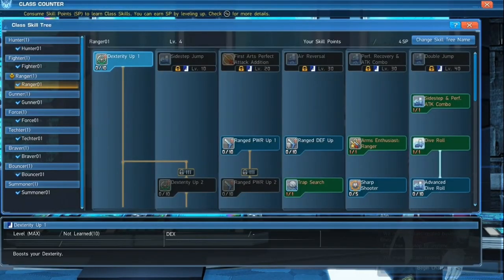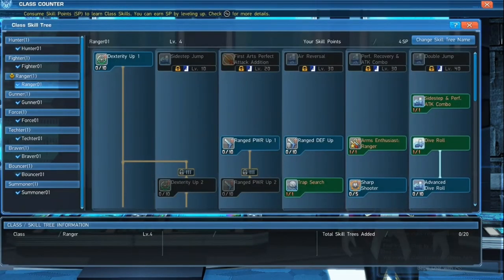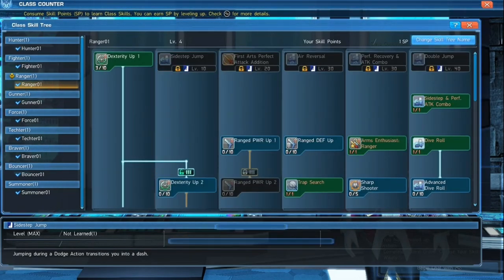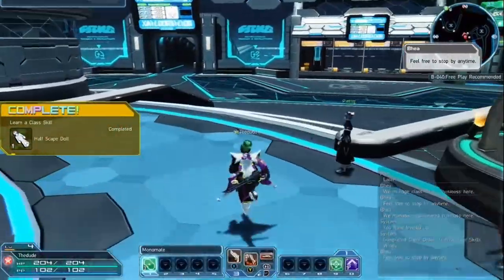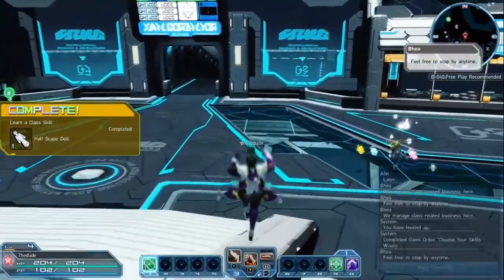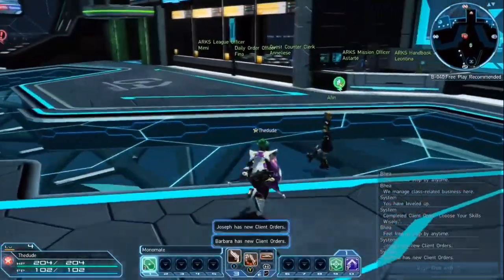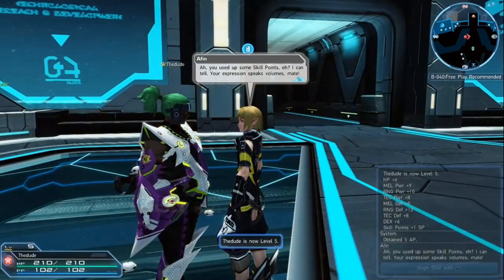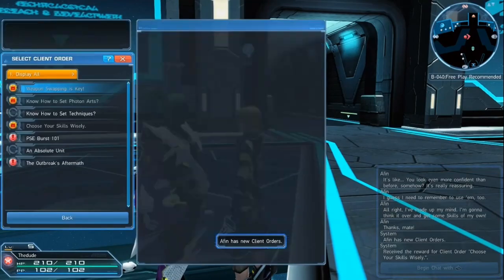I'll go ahead and learn a class skill real quick since that's what the requirement asked me to do. I'll go to Learn Class Skill, click on Ranger which is what I have, and do three points — that's what's going to be required to get to the next steps anyway. That gets that mission out of the way. I apologize if this is a lot of running around, but that's kind of what you've got to do at the beginning to get all the starter stuff done.